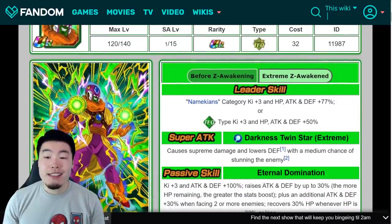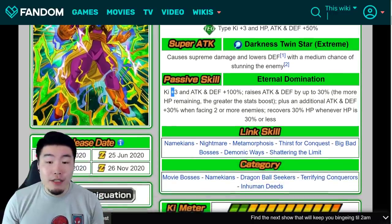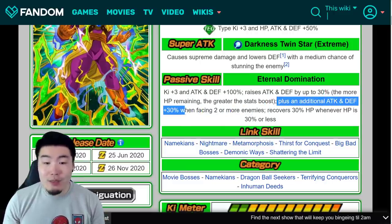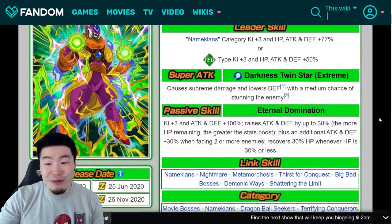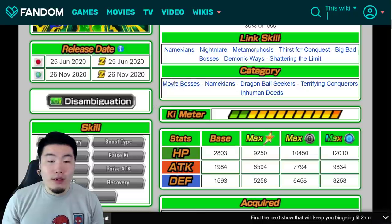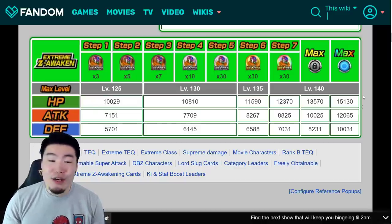For Lord Slug, his Leader Skill is Namekians Category Ki plus 3, HP Attack and Defense plus 77%, or Tech-Type Ki plus 3, HP Attack and Defense plus 50%. Super Attack causes Supreme Damage, lowers Defense with a medium chance of stunning the enemy. Passive is Ki plus 3, Attack and Defense plus 100%, raises Attack and Defense by up to 30% — the more HP remaining, the greater the stats boost — plus an additional Attack and Defense plus 30% when facing 2 or more enemies, and recovers 30% HP when HP is 30% or less. Lord Slug is pretty awesome too, especially for a free-to-play unit. Links: Namekians, Nightmare, Vet of Forces, Thirst for Conquest, Big Bad Bosses, Demonic Ways, and Shattering the Limit. Categories: Movie Bosses, Namekians, Strangible Seekers, Terrifying Conquerors, and Inhuman Deeds. Post EZA stats: 12,065 Attack, 15,130 HP, and 10,031 Defense — that's actually amazing.